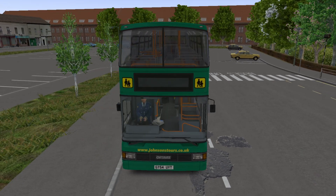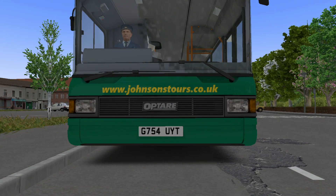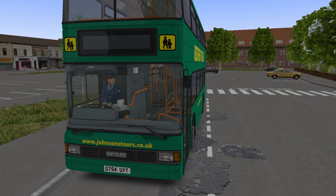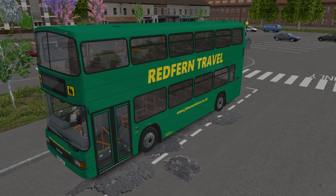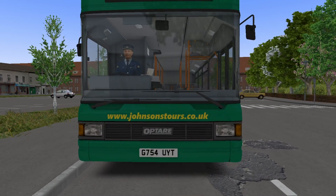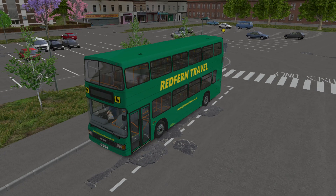The vehicle we are driving today is G754 UYT, that is in the real life Redfern Travel fleet. Redfern Travel being part of Johnson and Rose Tours based in Worksop, very near to Gainsborough, thus why we've chosen them. It is one of their Leyland Olympians - one of their old, old Gardner-engined ones, though I'm not entirely sure about that.